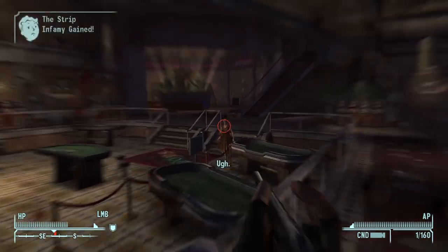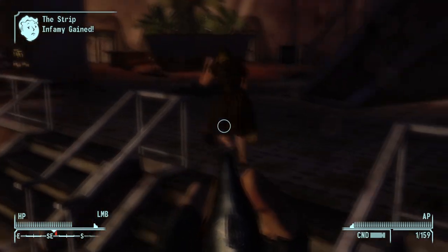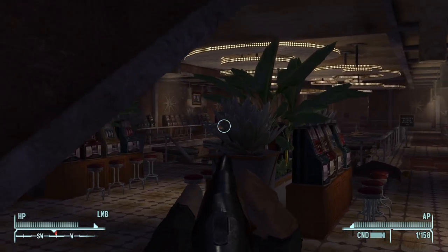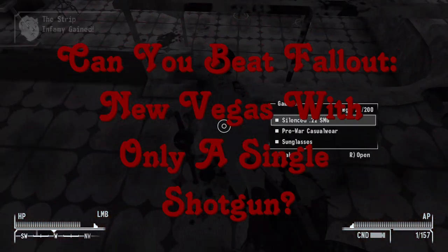Shotguns have always been one of my favorite weapon types whenever I'm playing through any of the Fallout games. For Fallout 3 you have the combat shotgun, for Fallout New Vegas you've got the riot shotgun or the hunting shotgun, and for Fallout 4 you've got pretty much just the combat shotgun. So today I'm going to use a shotgun I've never really spent any time with. Can you beat Fallout New Vegas with only a single shotgun?